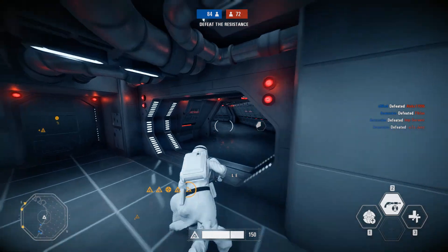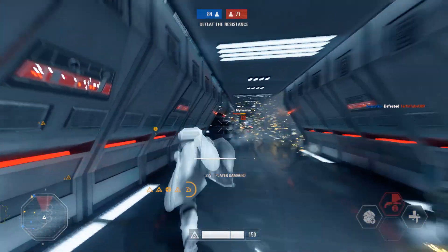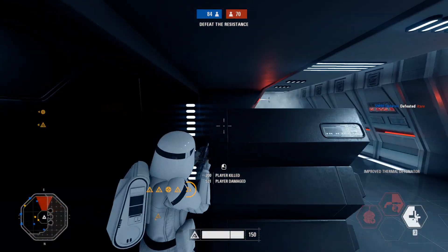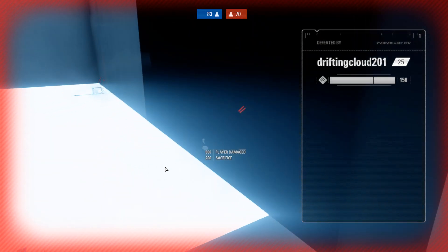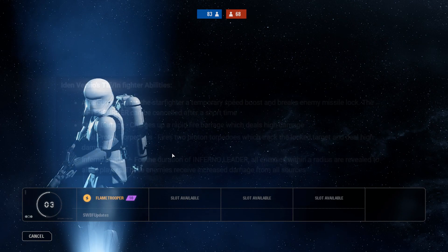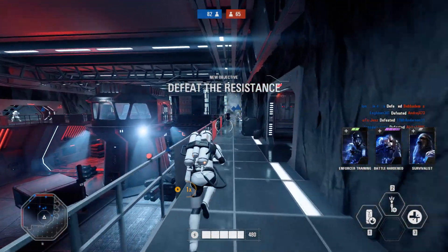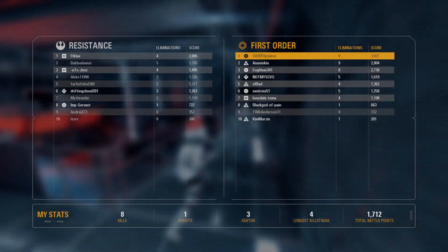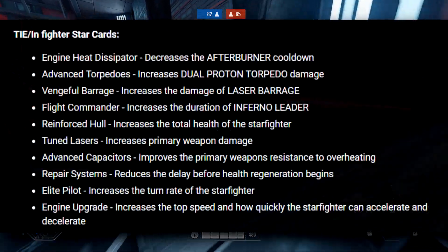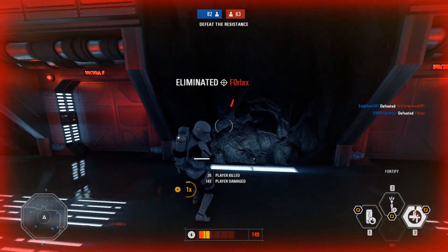The first surprise is that we are getting a new blast map on Crait. I haven't managed to get any gameplay on this map yet and I haven't seen anyone else get it either, so it seems to be pretty rare right now — but once I get some Crait blast gameplay I will upload that to the channel. Another surprise is that we now have Iden vs. Tie Fighter added as a new hero in Starfighter Assault. It has four abilities: Afterburner, Laser Barrage, Dual Proton Torpedoes, and Inferno Leader, which reveals all enemies around her to herself and teammates, and deals extra damage to all marked targets. I'll link the full patch notes in the description below.